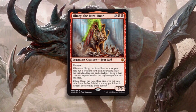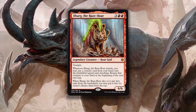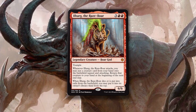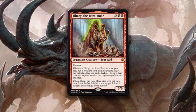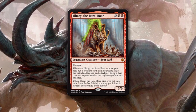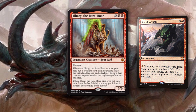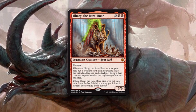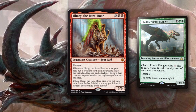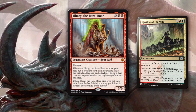Ilharg the Raze-Boar is 3 generic and 2 red for a 6/6 legendary creature boar god with trample. Whenever Ilharg attacks, you may put a creature card from your hand onto the battlefield tapped and attacking. Return that creature to your hand at the beginning of the next end step. When Ilharg dies or is put into exile from the battlefield, you may put it into its owner's library third from the top. Five mana for a 6/6 trampling boar god is already pretty good, and it comes with a never-really-dies clause and a built-in dash trigger for free. It's like sneak attack but costs no mana and you don't lose the creature. This card is absolutely busted for standard 100%. Even a single attack and trigger can just end the game. Remember, Ghalta is in standard right now — it'll be simple to trigger this, get Ghalta out on the ground, then win the game. With Rhythm of the Wild out there, I can't even imagine the pain.